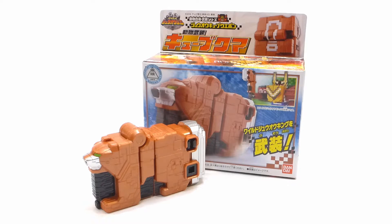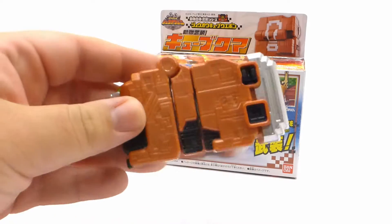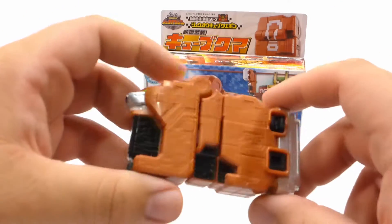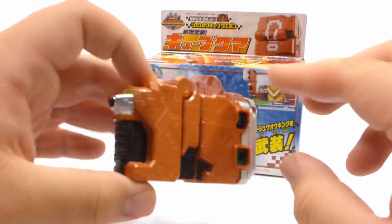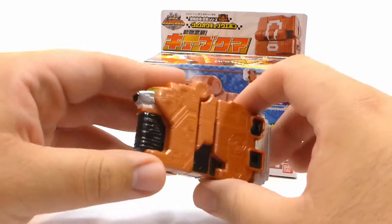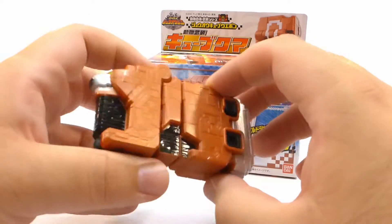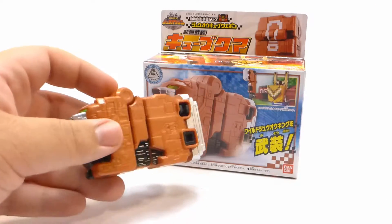Hey toy fans, Kyle here, and today we're going to be taking a look at the third cube weapon in the Zuo cube weapon series. This is Cube Kuma, the bear — aka the axe — and he is a little cutie. This is just another entry in the weapon series, another little cube that comes out and helps them when they're in a time of need, thus creating the need for another toy.